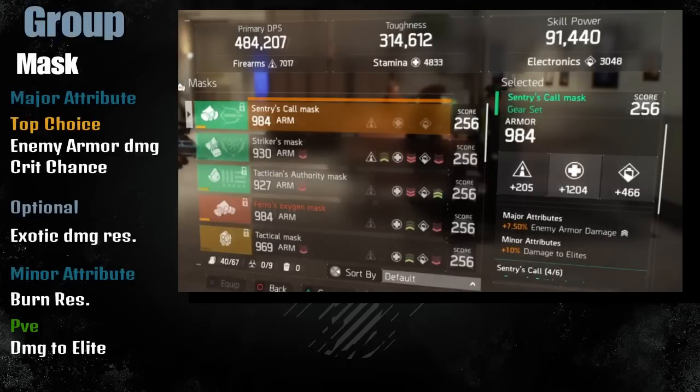This is the only Sentry mask I have so I have no choice but to use this one. I still recommend putting Enemy Armor Damage over Critical Chance because your damage is based on pure damage - you're not going to rely on Critical Chance. But if you do manage to put Critical Chance on it, that's a big bonus. For pure DPS go all in on firearms since you have a healer keeping you alive, and for minor attributes you must have Burn Resistance so you won't get one-shot by those Air Burst Seeker Mine builds.